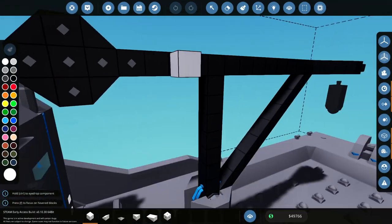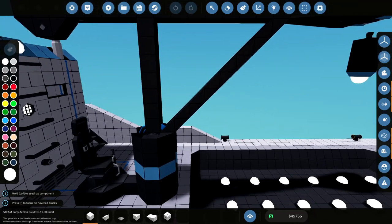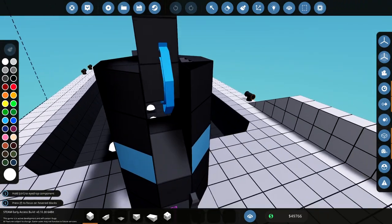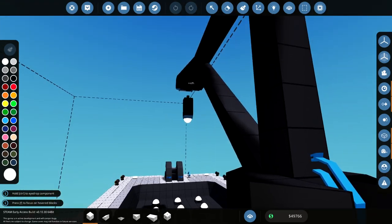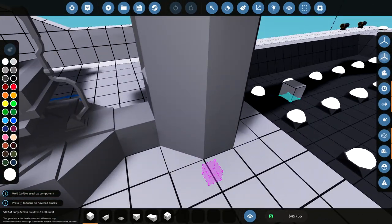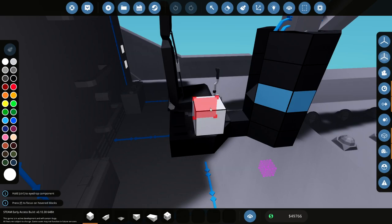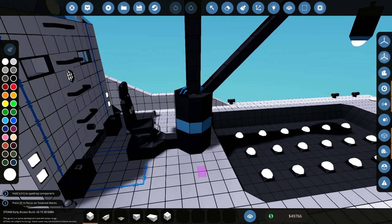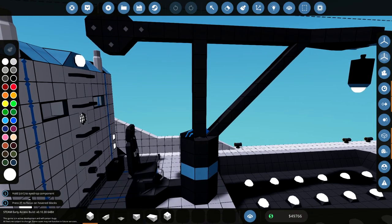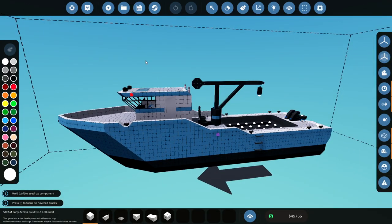There is a counterweight on the crane. We have one mag with a medium winch, and we have a pivot system for tilting or pitching the crane. Then we have a swivel as well, which is attached to the seat here. So basically I am going to be moving with the crane as it turns — that's the idea. Let's get into the water and do this mission.